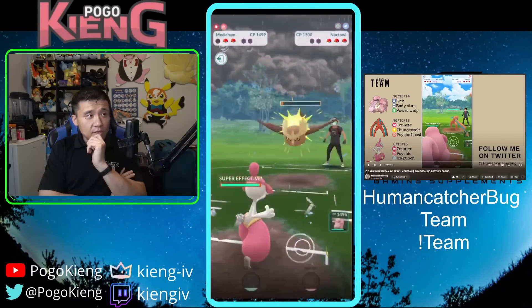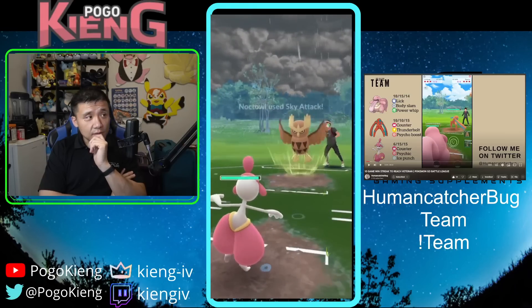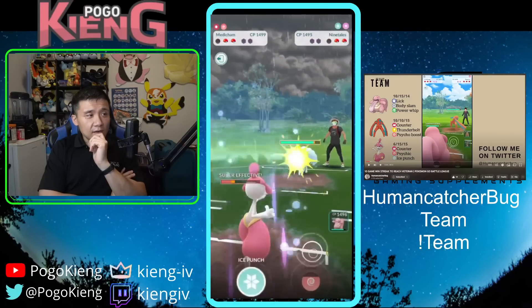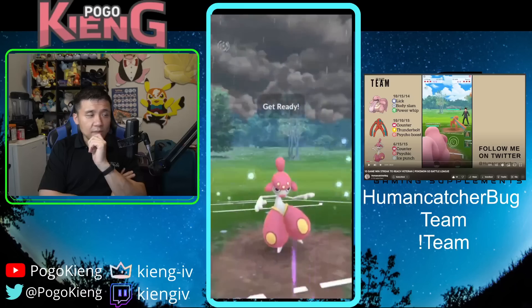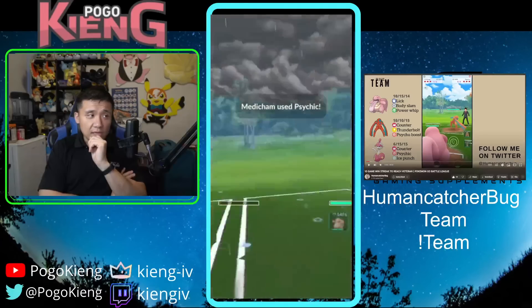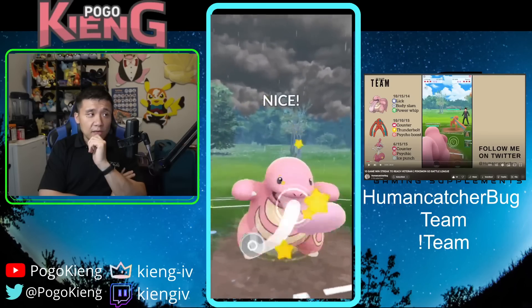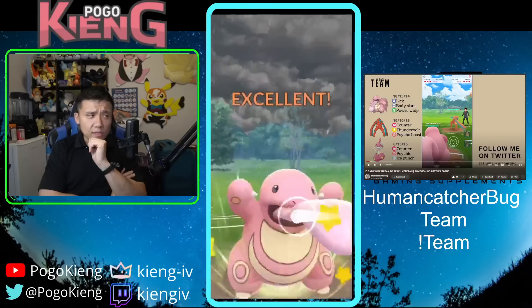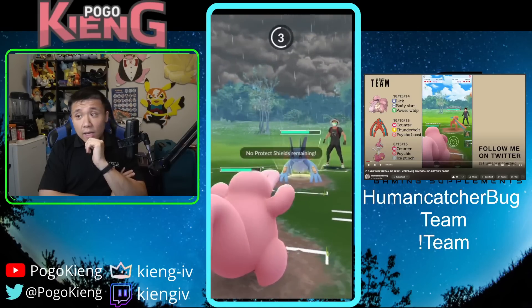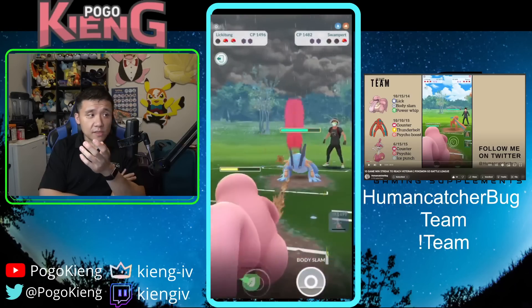I come to Medicham and they're able to make it to the Sky Attack, which really sucks. But then I think they make a slight error and come into Ninetales — maybe hoping to charm me down and save energy. I throw the Psychic, switch out, build up some energy, throw the Body Slam, and now I should be able to easily outpace the Swampert. The Swampert needs to land a Hydro Cannon and an Earthquake, and they're just not going to make it.